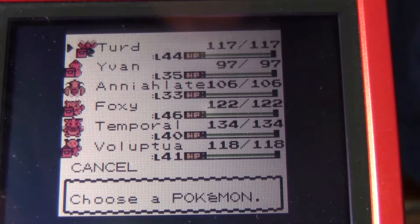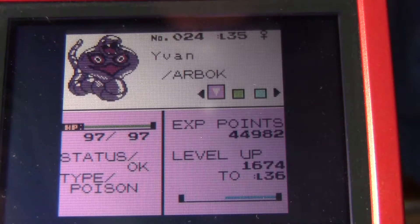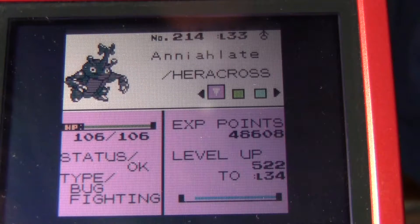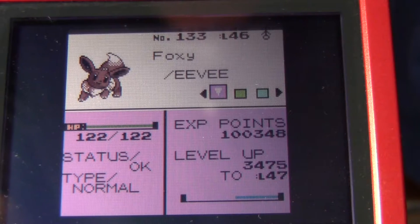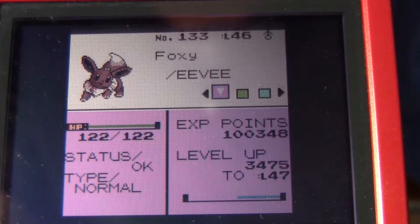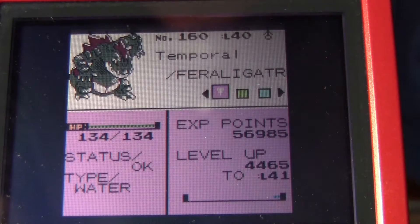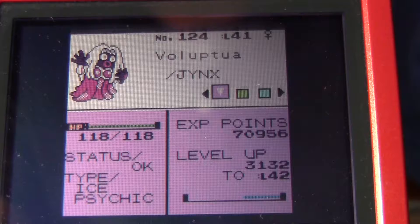I have got a Gloom, an Arbok, a Heracross, an Eevee which I want to get an Umbreon, but it hasn't quite worked out yet. I'm working on it, trying to raise up its happiness and get it to max happiness so that I can have one. There is my Feraligatr, and then I have a Jynx.